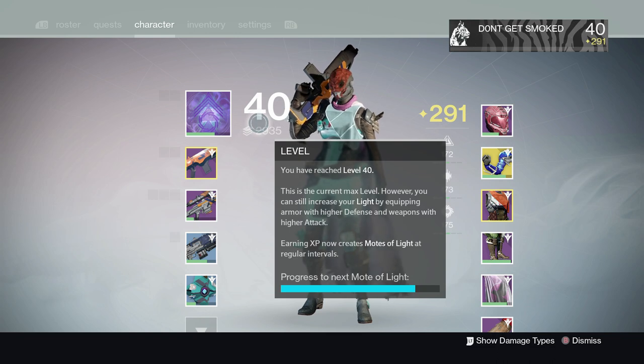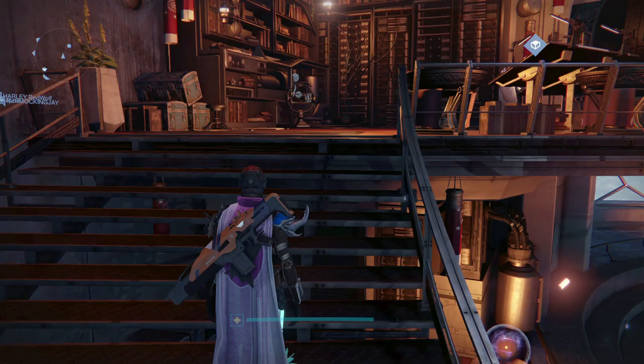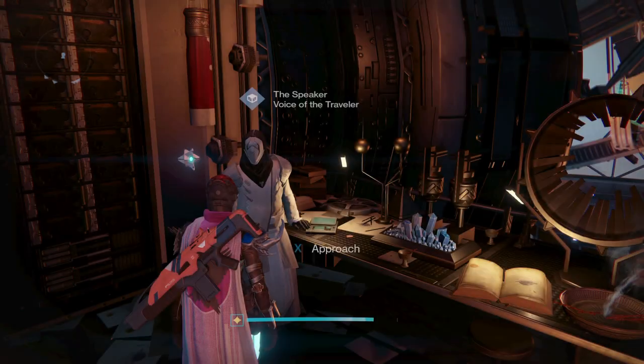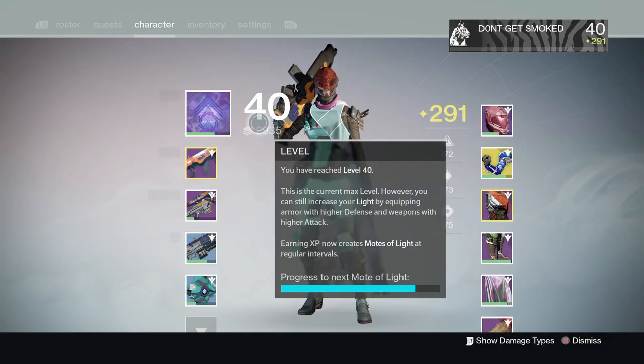Once in the tower, check to see if you can afford any legendary pieces of gear from your factions vendor, or the crucible and vanguard vendors. They sell 280 gear. You won't be able to afford everything right away. Also, if you head over to the Speaker, he sells a 280 cloak for 60 marks, which is 15 lower than anyone else.